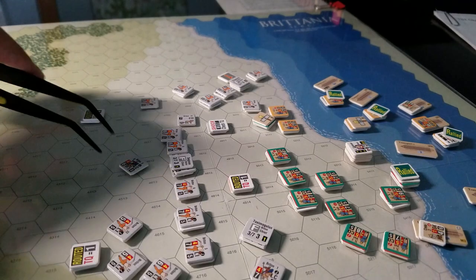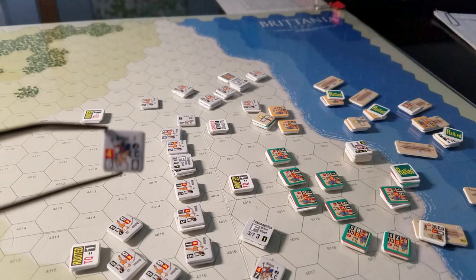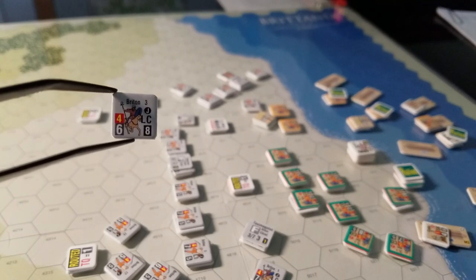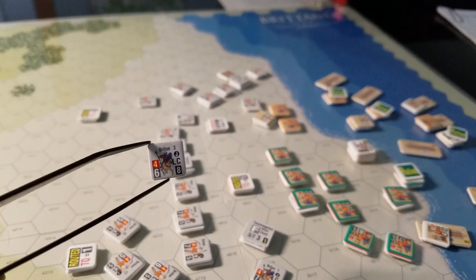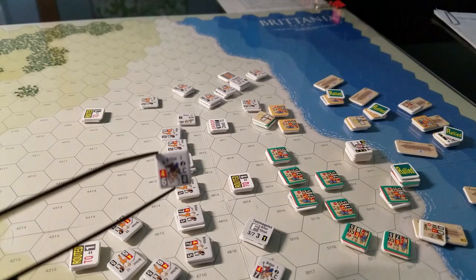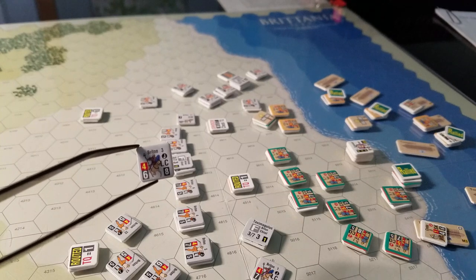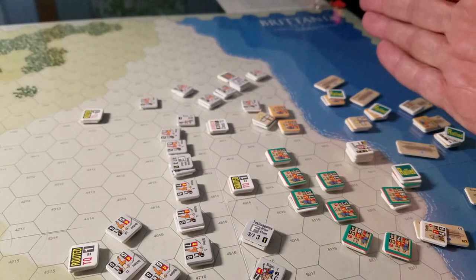They've already lost some units. Sorry about the light and focus. You can see the TQ rating — the troop quality rating — on the left, and the red number above it is a four, which is the size of the particular unit. Movement and ready rating on the right. Little 'J' means javelin, 'LC' means light cavalry — all the usual good stuff.